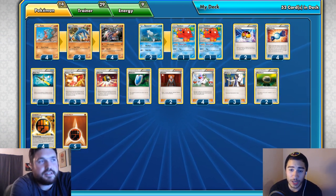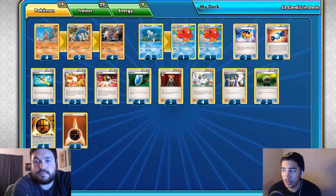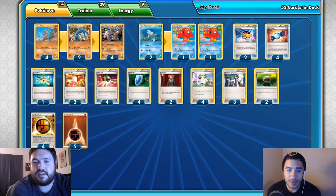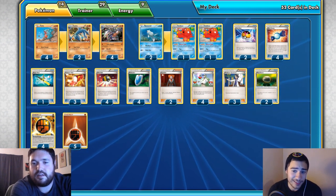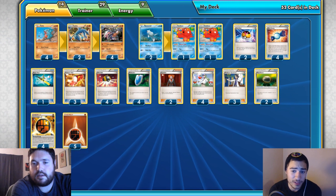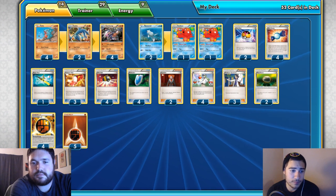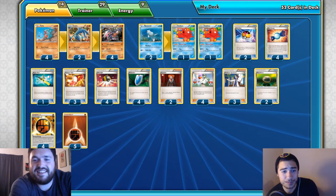We have two Lysandre. Same logic as our first video — one isn't enough right now without Compressor. Playing two helps conserve VS Seekers. Maybe you need six Lysandre in one game, or you discarded one early off Sycamore and need another in the deck without burning a VS Seeker. You also need to establish two-hit KOs, catching retreated Megas to finish them off or catch up in the prize trade.